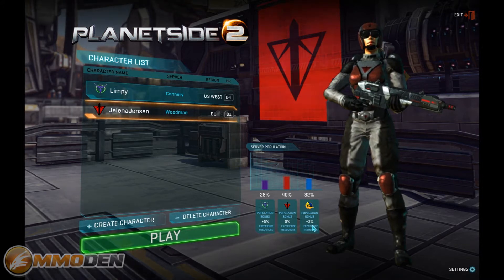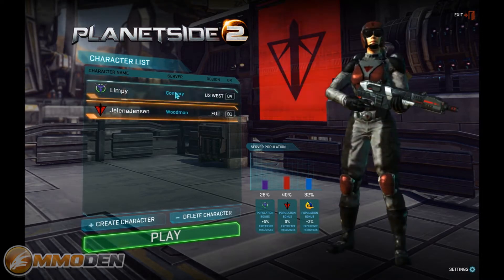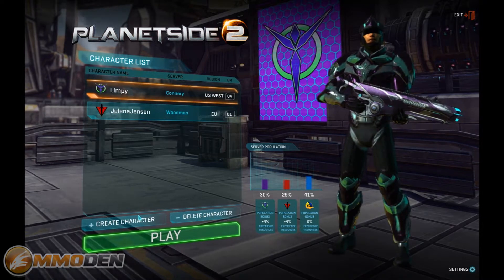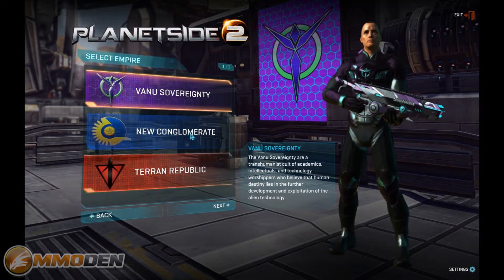If you create a character in a different faction on that server you'll get additional bonuses based on the population level. That's to try and keep the population of all the different factions as equal as possible. This character is so I could play with the guys in the EU West.